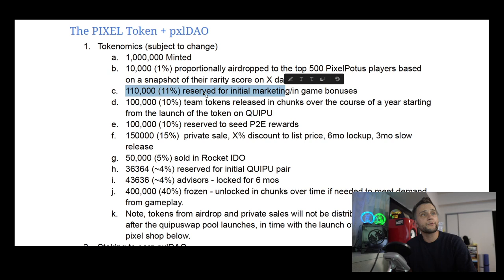Another portion — 11% — is reserved for initial marketing and in-game bonuses. A portion of team tokens will be released over time, and another portion is reserved to seed P2P rewards, with 150,000 allocated for a private sale at a discount to list price with a six-month lockup and a three-month slow release.